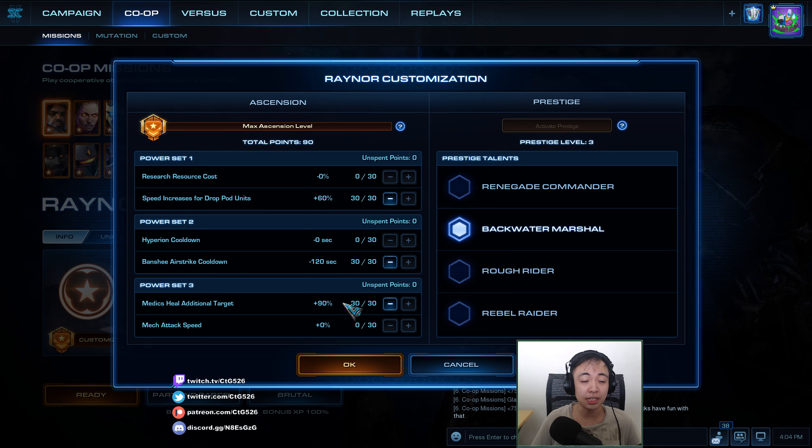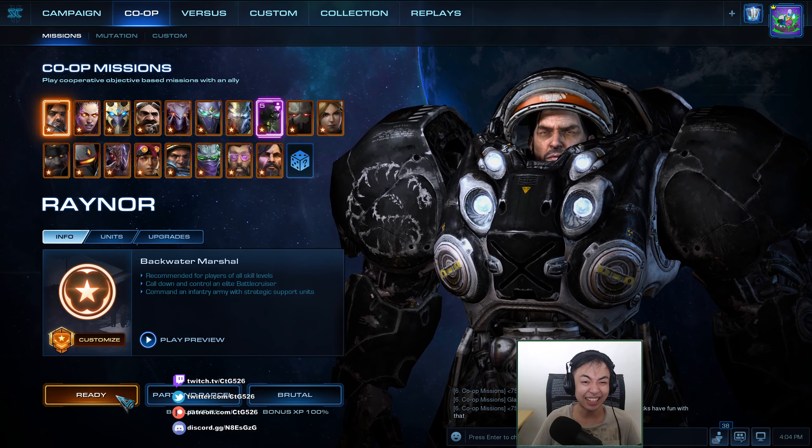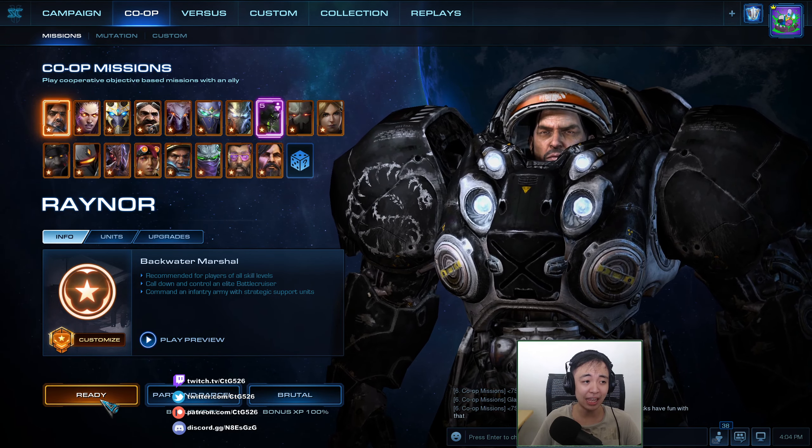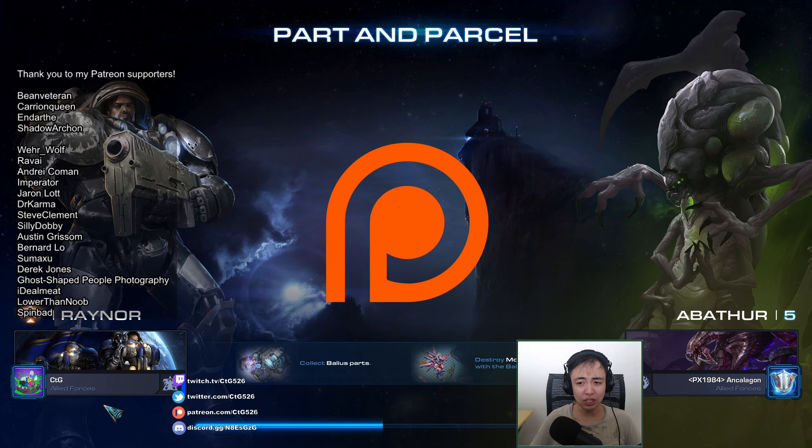We will do Speed Increases for Draw Pod units, Banji Air Strike Cooldown, and Medic Specialist — basically the Bio Buffs. Also the Banshees are just good splash damage to add. My ally Ann Kalagan will be playing slash idling as level 5 Abathur, and the map will be Part and Parcel. Thank you to Bean Veteran, Carrion Queen, and Darth Insider Archon who are supporting me at the Pulse Cannon tier, and thank you to all my supporters on Patreon.